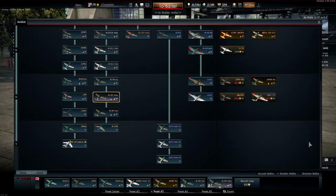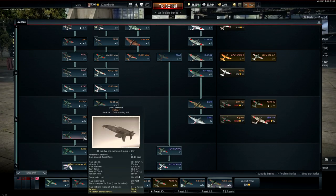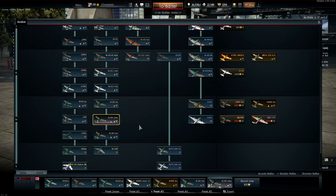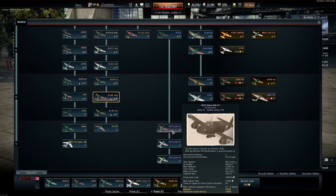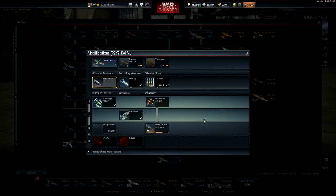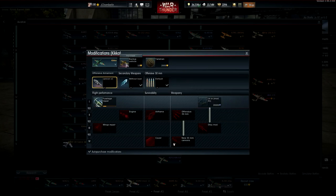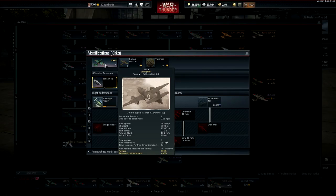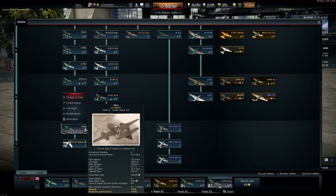For Japan, I have everything unlocked as far as each plane, but I don't have all the upgrades. Normal fighters are spaded until the J7W1. Jets I've barely touched — the R2Y2 is probably the one I have the most progress with, and that's not even quite half upgraded. The rest are even less — like the Kikka, I flew that out maybe once or twice.